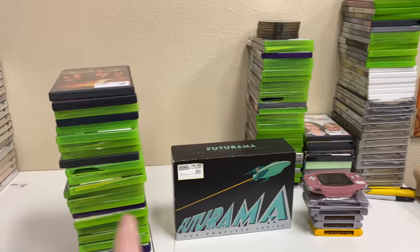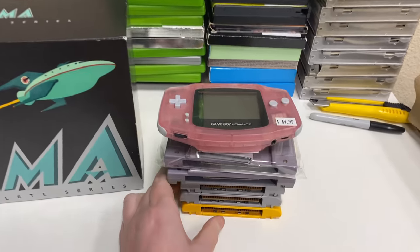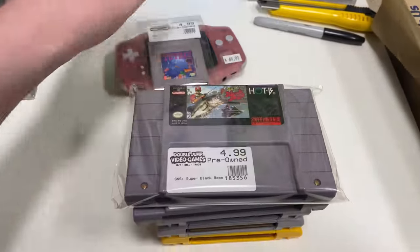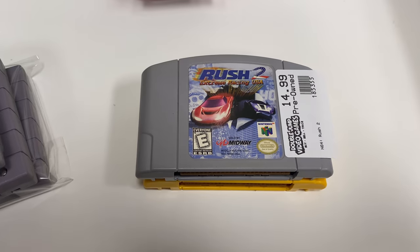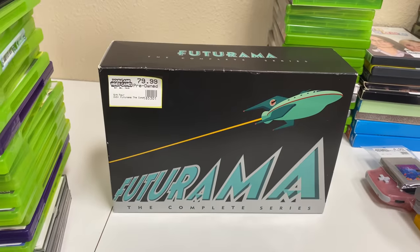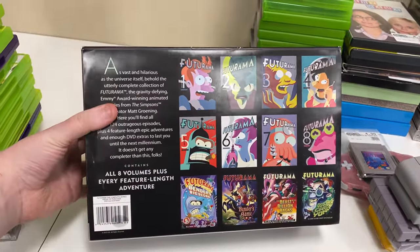These three stacks back here — those are items just needing to be resurfaced. First up, we have a Fuchsia Clear Pink Game Boy Advance, Tetris for Game Boy, Super Black Bass, Super Mario World, Namco Museum 64, Rush 2, and Donkey Kong 64. And then we have the Futurama Complete Series DVD set, which is really awesome.